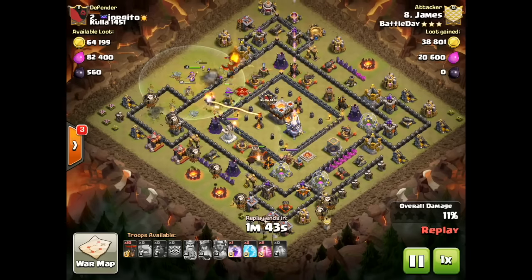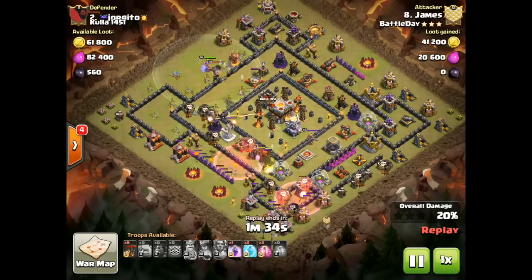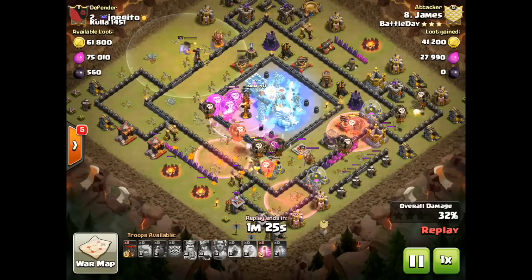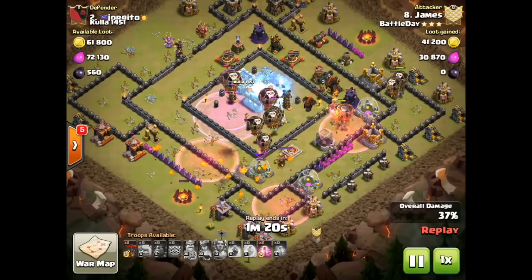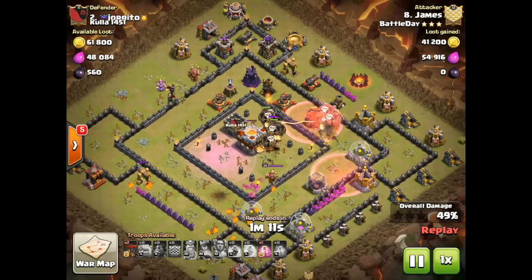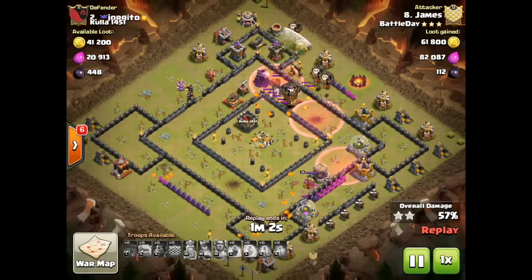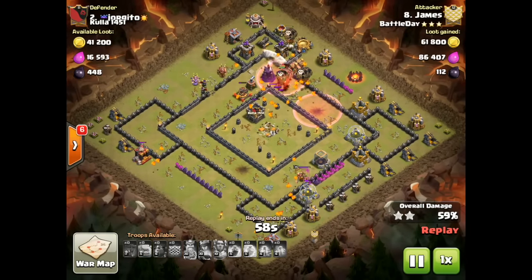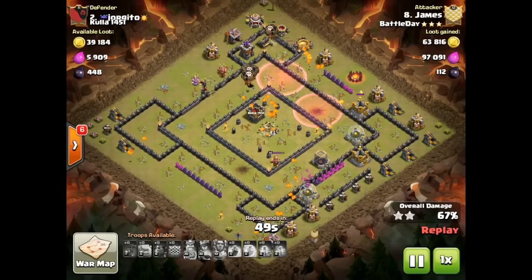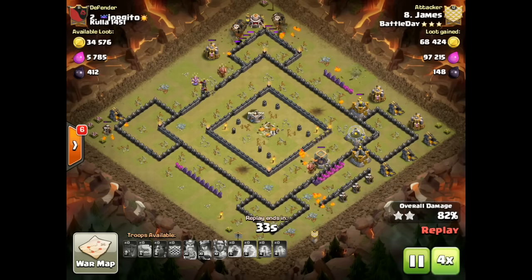The Lava Loon part of the attack is already underway as the kill squad works in. Hounds are sent in to attract any traps and take the heat off the Loons from the air defenses. Haste speeds up the Loons, and Rage is important when they're under heavy fire. A nice Freeze on the back Inferno as well as the Eagle. The Loons are in good shape to take out the core, walking around the base with Haste, while the Hound continues protecting from that back-end air defense. A couple of reserve Loons can handle any remaining Archer Towers. A good three-star in the air by James.